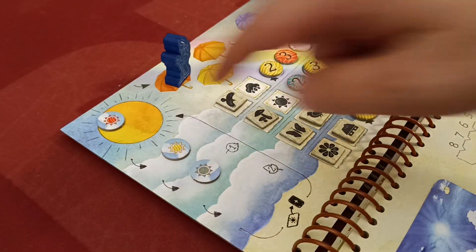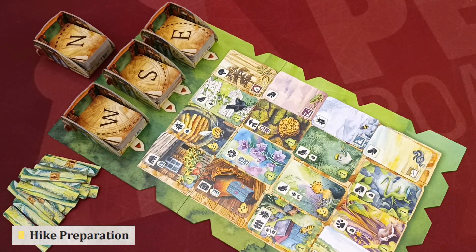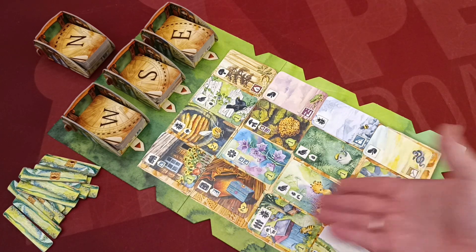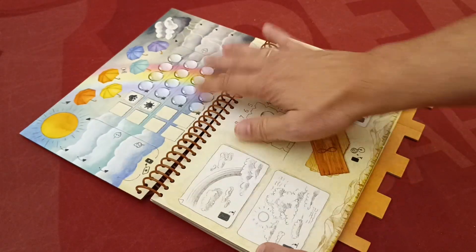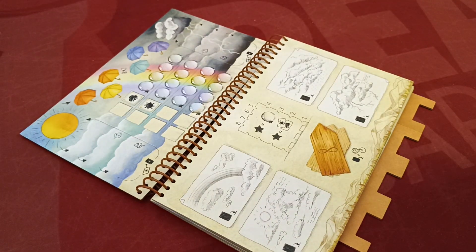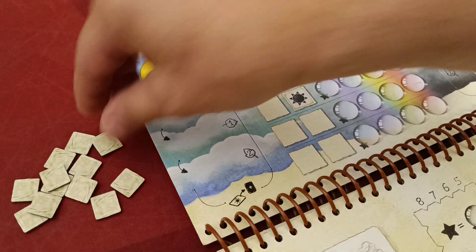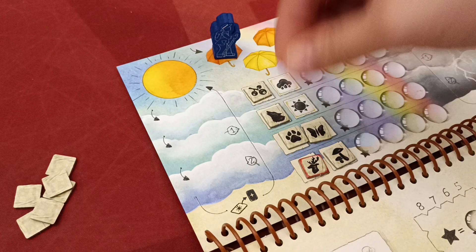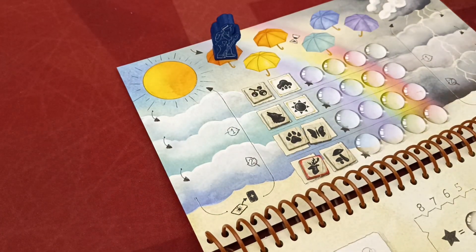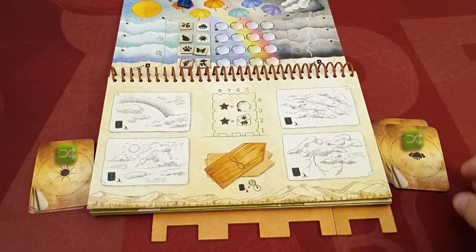Hike one: Beginning. In the first hike players observe the sky and interact with weather elements. In all hikes you start by following steps one to four of the base game setup. Open the adventure book to the appropriate page, add the notch tokens, and place the round marker in the leftmost umbrella space. Shuffle all gold tokens from the base game and randomly fill all designated spaces on the book; remaining tokens will not be used.